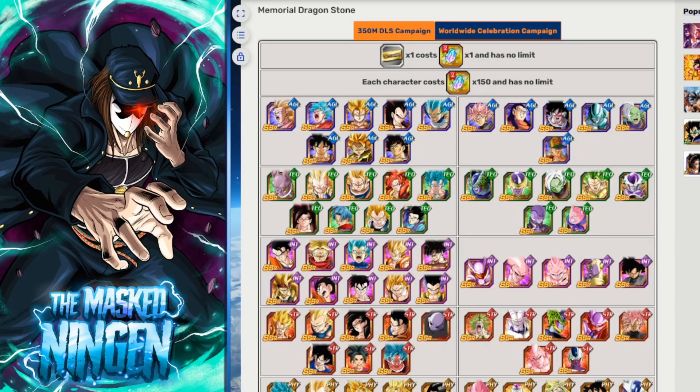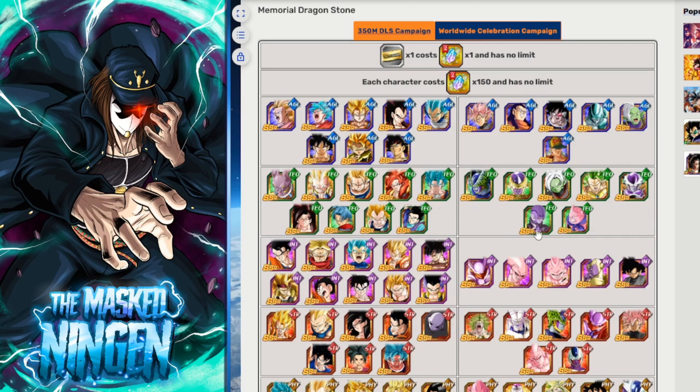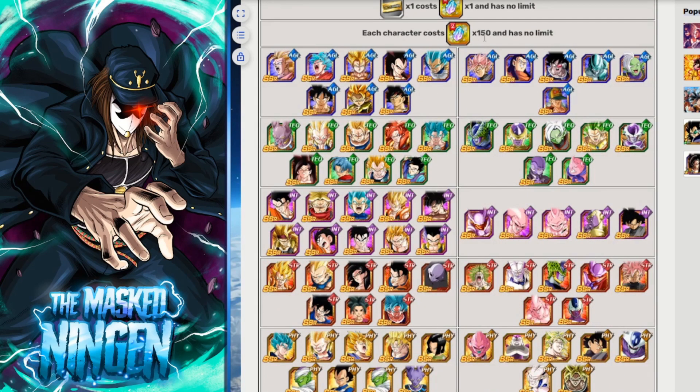When the actual exchange banner comes out, you can trade one memorial stone for one ticket, and there is no limit — so even if you get a thousand memorial stones, you can trade them all in for a thousand tickets. Or you can use those memorial stones to trade for a specific unit. Last year I got 534 memorial dragon stones, meaning I spent 26,700 dragon stones in the tracked period — quite a lot.